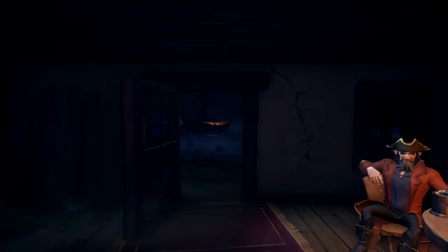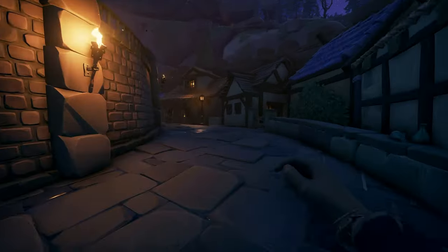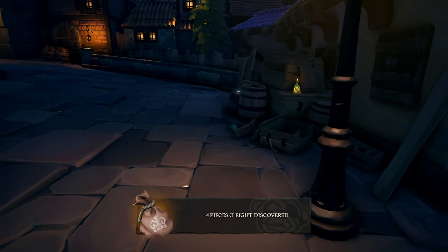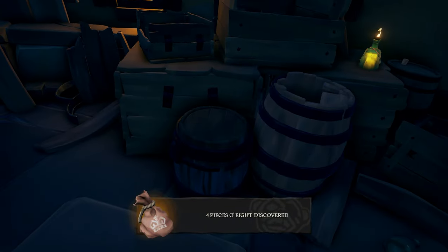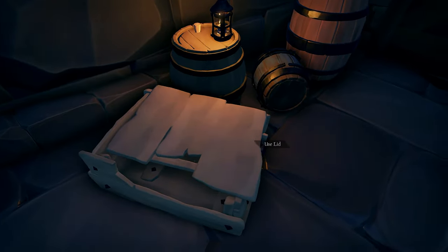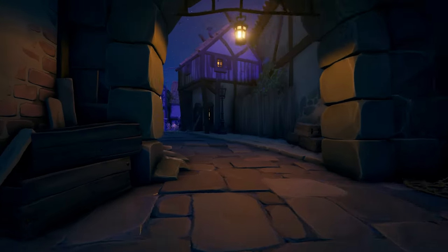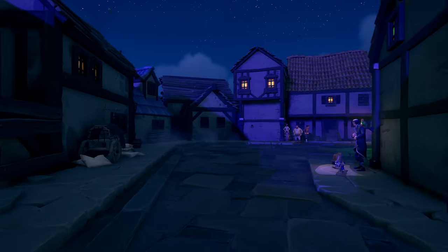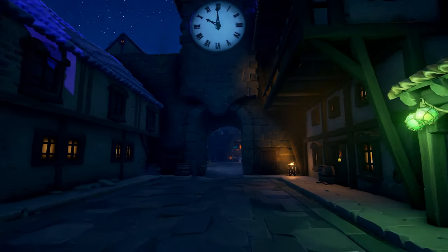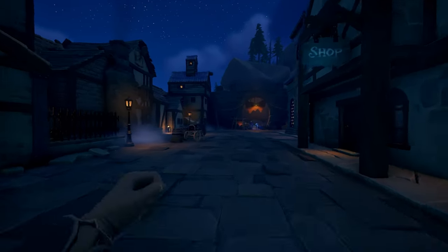Leave Scumbar and follow the curved road that leads into town. On the right side there will be one crate to search along with one coin on top of a barrel. On the opposite side of the street there are a set of small stairs that lead up to a second crate to search in this area. Continue walking into town until you pass the clock tower. On the left side of this area there will be one crate to search along with one coin on top of a barrel.